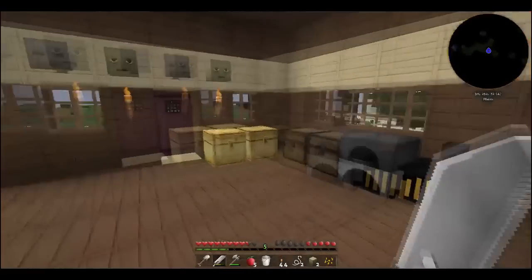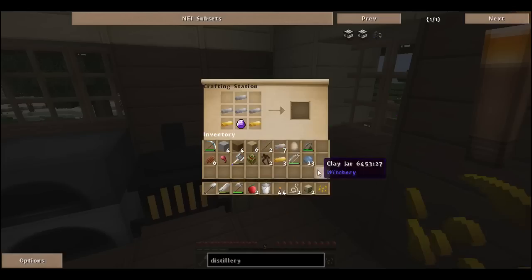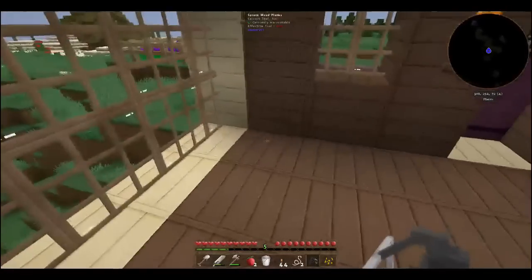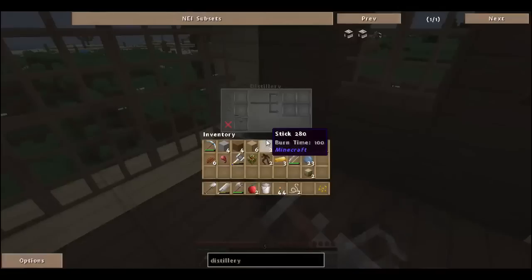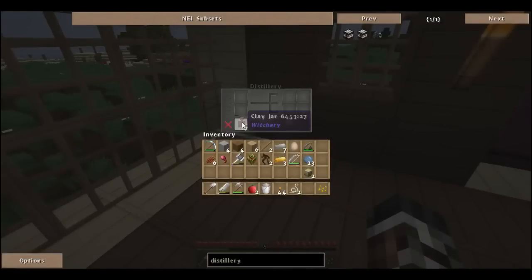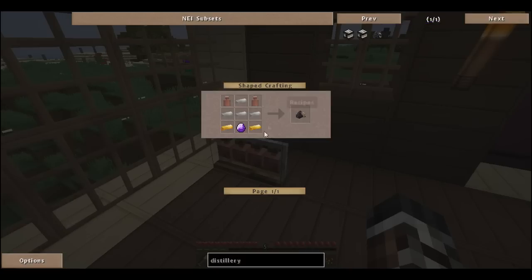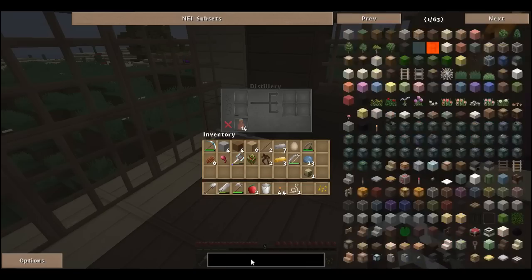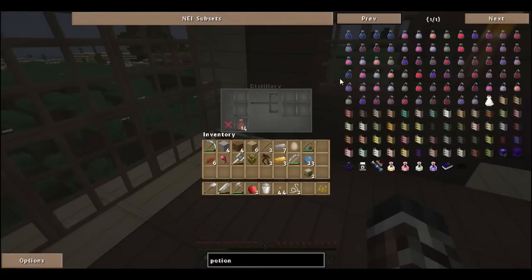I need gold ingots which I should have back at my house — and bang bang, there we go, we got a distillery! I don't know if there are any crazy specifications but let's pop it down right there. That looks pretty cool. We can go ahead and put some clay jars under there — I believe that's what it wants, yeah, that's where we put them, judging by that.